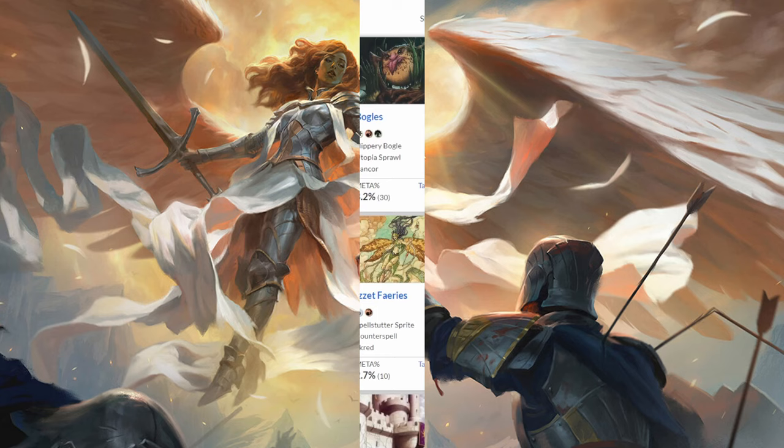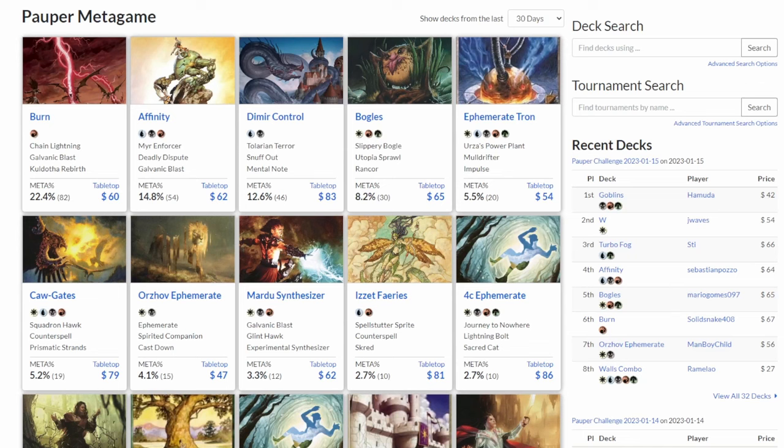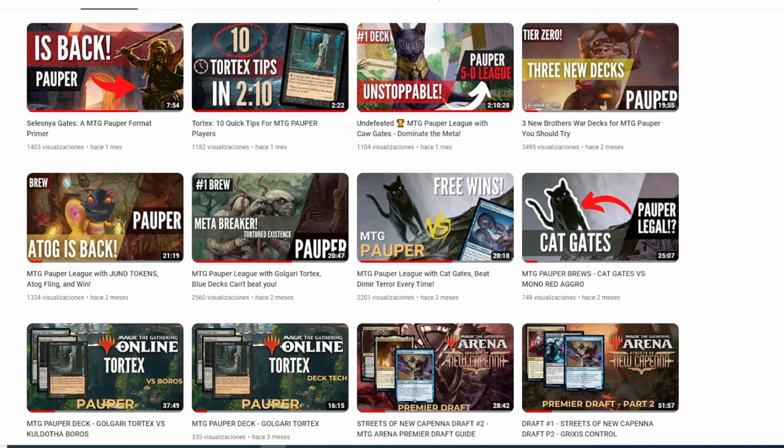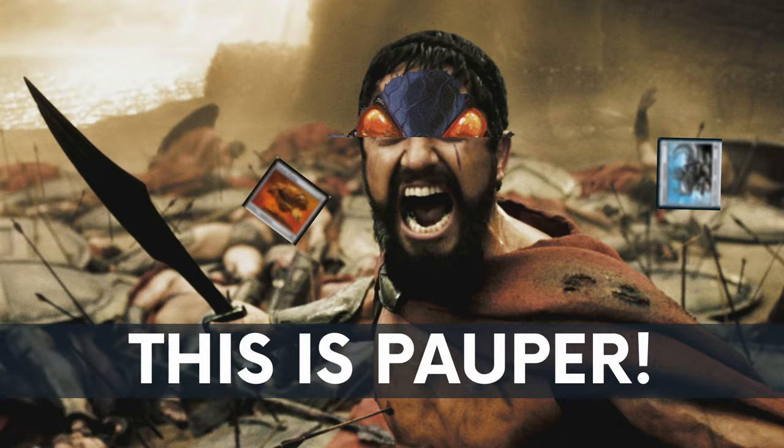Following the same train of thought, while Pauper has solid strategies, it's still wide open, meaning that rogue decks can compete with top decks on equal ground. This is why I have a dedicated Pauper channel to showcase brews, as there are still a lot of strategies to be discovered. And in a nutshell, this is Pauper. If you are new to Pauper and want to test other cool decks, click on that playlist. Thank you so much for watching, and I will see you in the next video.